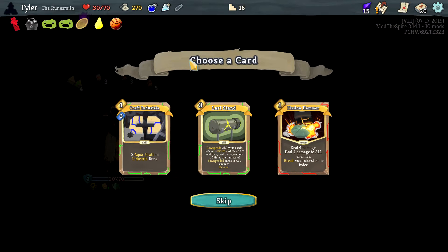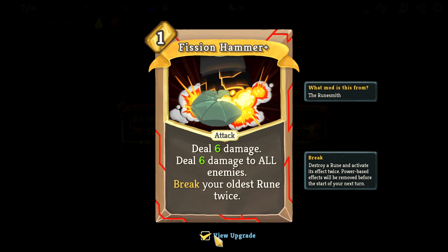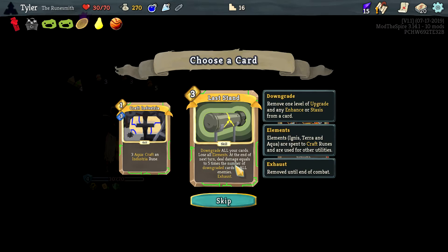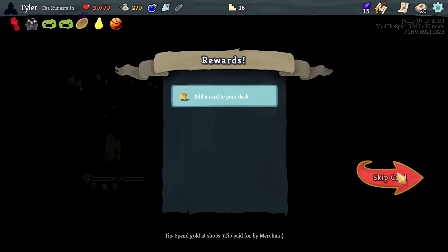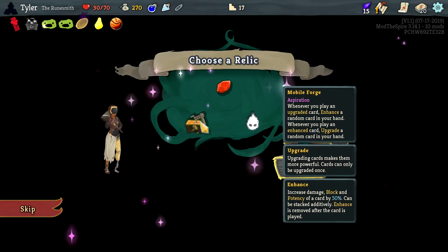Another Craft Industria — don't really think that's the best case scenario. Four damage to all enemies, break your oldest rune twice. I don't really think any of these are that good — I'm just gonna pass on those.